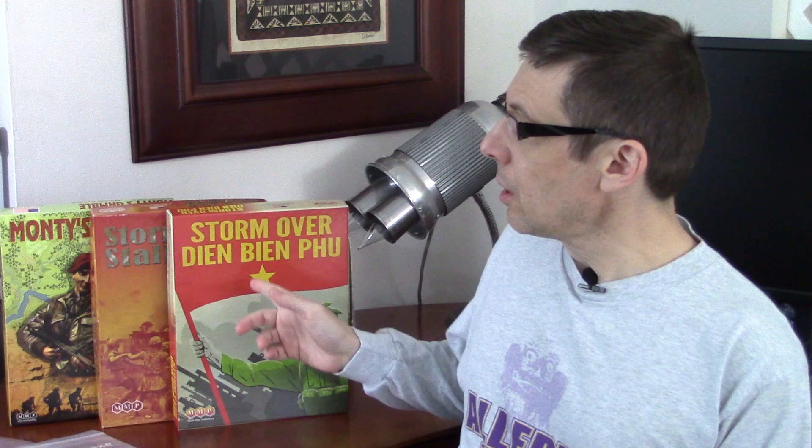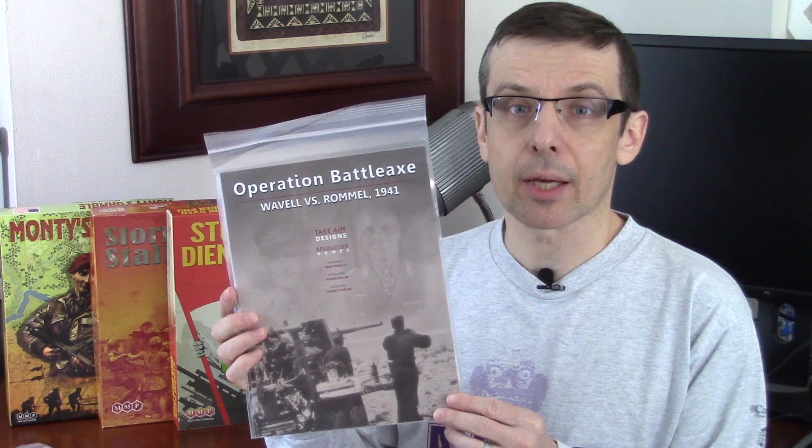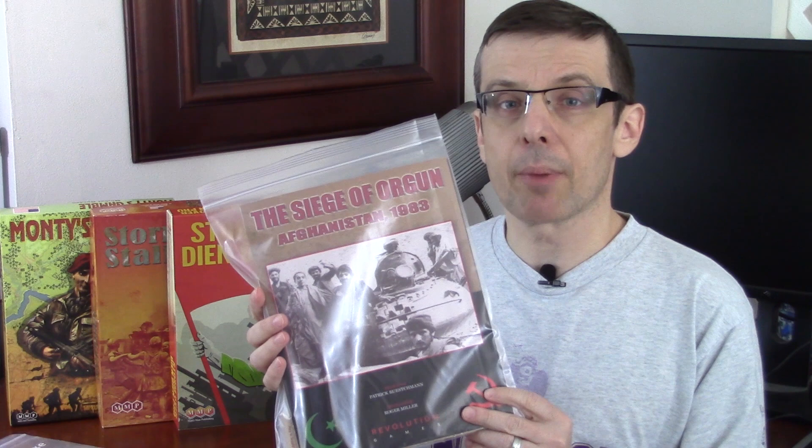In 2003, Multiman Publishing released Monty's Gamble, a game about the overall Market Garden campaign in 1944, of which Storm Over Arnhem was just a part. In 2008 they released Storm Over Stalingrad, and in 2014, Storm Over Dien Bien Phu. Revolution Games has also published two games using the system: in 2013, Operation Battle Axe, about the North African campaign in 1941 and the failed British offensive; and in 2015, The Siege of Orgun, about a battle in Afghanistan in 1983 between the Soviets and the Mujahideen. These games aren't all the same, but they share a basic conceit and are much more similar than they are different.